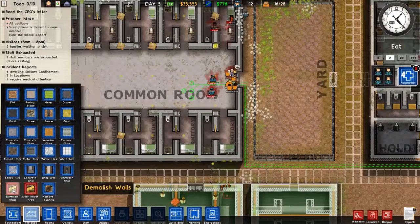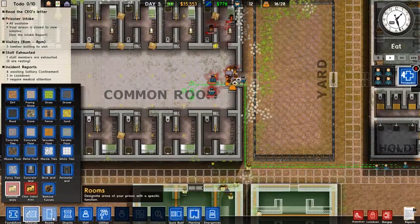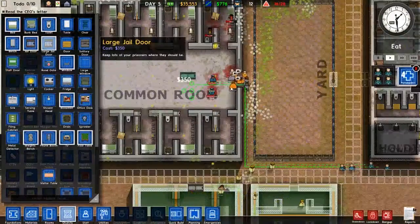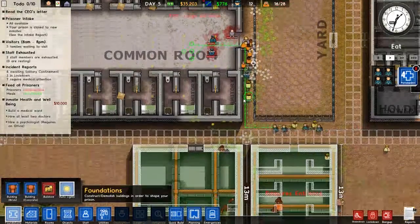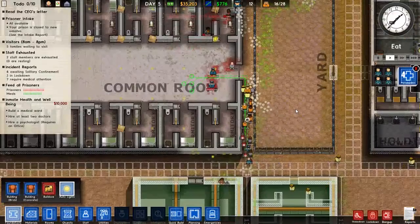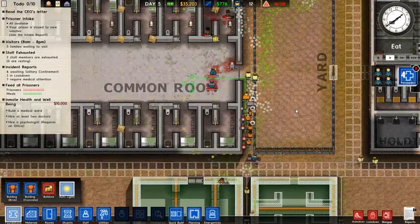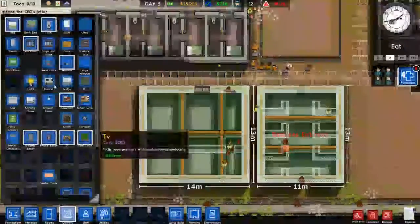Alright, we're going to have to demolish those two and then build a cell gate right there. Ridiculous — just freaking ridiculous.